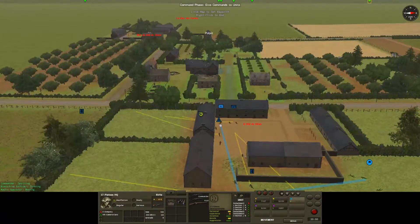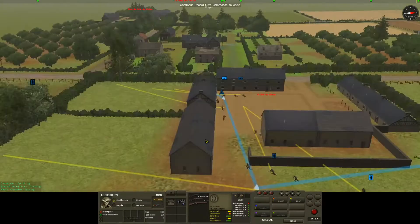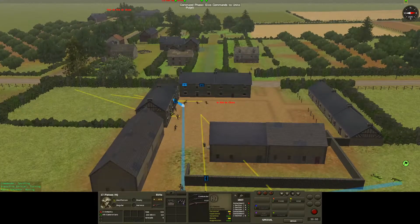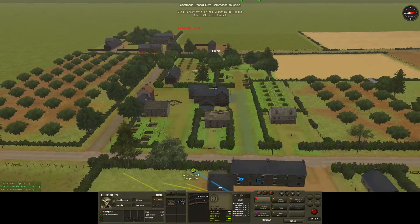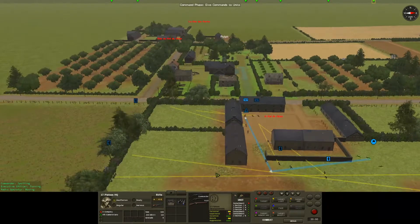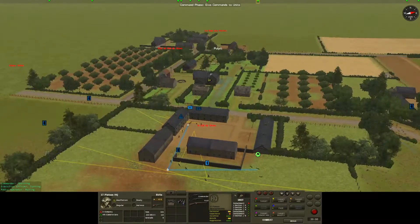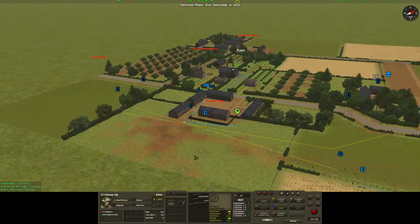Maybe I can double-check sight lines via the targeting command. If I go here and select the endpoint — target — yeah, it just can be blocked when doing that. So I do need to formulate some kind of plan to deal with this HMG. Anyway, we're almost 10 minutes in and I haven't taken the first turn yet, so with that we'll come back to our overview position and take a turn.